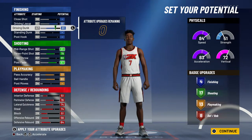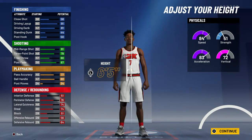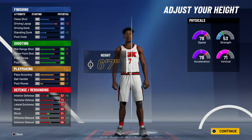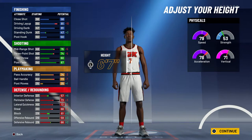For the body type I decided to go with defined. I feel like defined and built look the best even though body type doesn't have anything to do with how you play. For the height I went with six foot seven because if you go six foot eight you actually lose a lot more speed, so I decided to stay at six foot seven. I'm going to try to play big man on this build — it won't be easy but once I get my badges I feel like it will be possible.